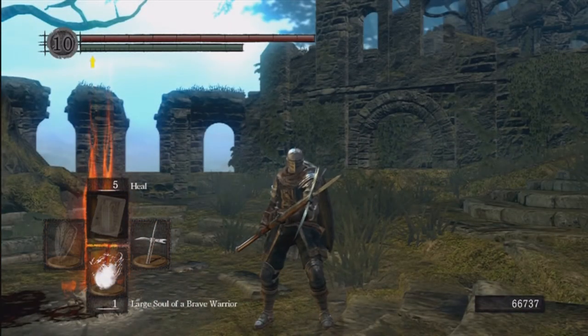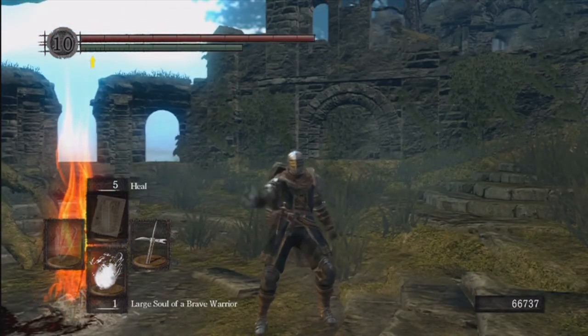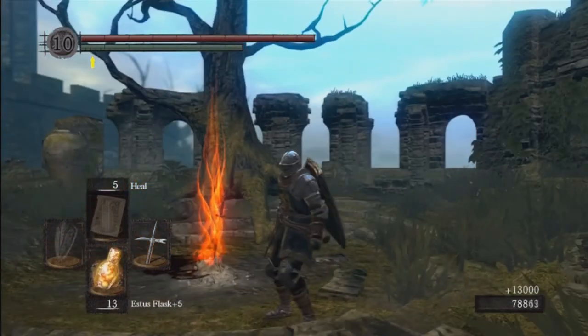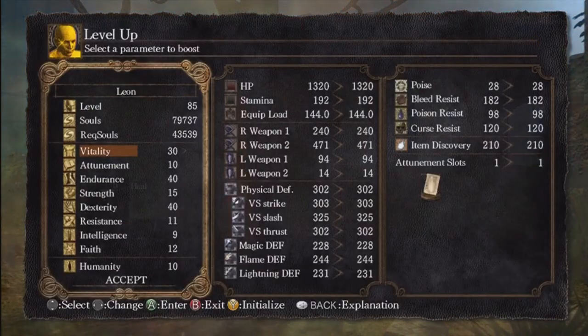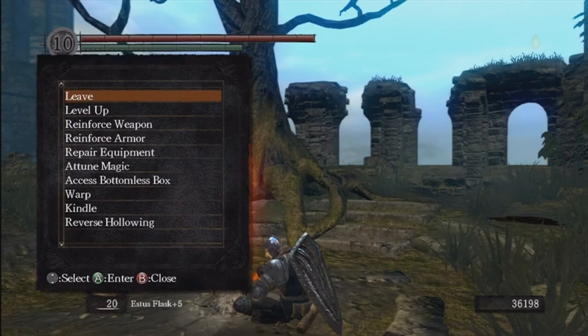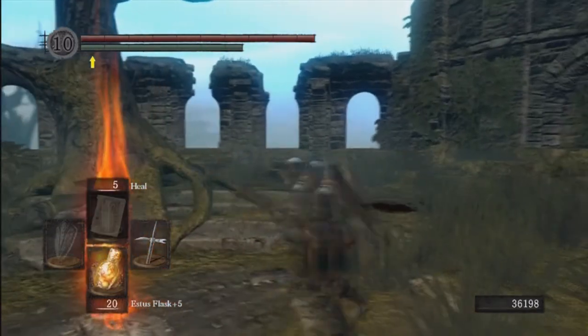We're back at Firelink Shrine. I didn't have any homeward bones, so I had to run back here. I'm just gonna use my soul items to see if we can level up. What I'm gonna do is put a point into strength to get better damage. When you two-hand a weapon you get a 50% strength bonus, so if I had 15 strength I was only getting a 7 bonus, but going up to 16 strength I get the 8 bonus. It's better if I'm two-handing.